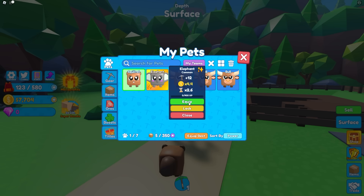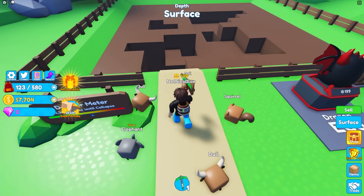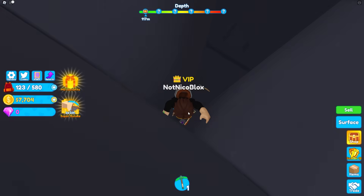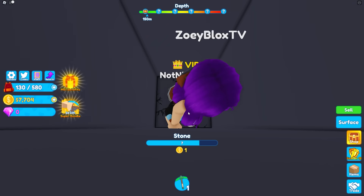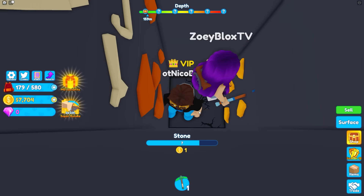I got an elephant, and whoa — this gives times four money! I can just click equip best on the bottom and now I have all five pets. Let's see how fast I can mine now. I can go all the way to the bottom depth. I could use the hole I mined before to go even farther down! Maybe there's another game pass I could get — these game passes are overpowered.